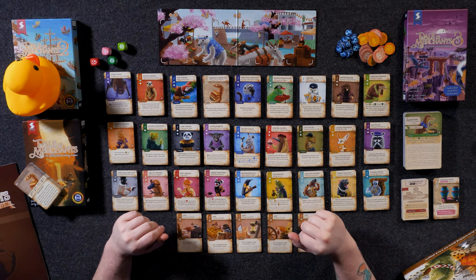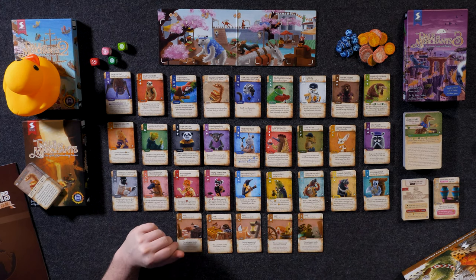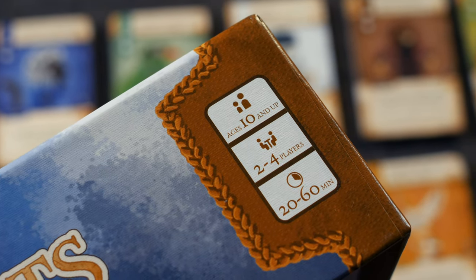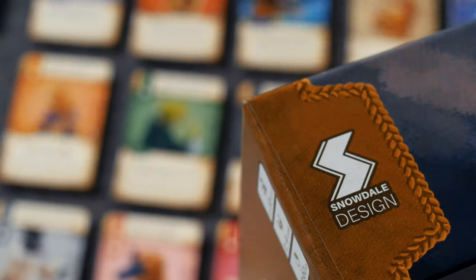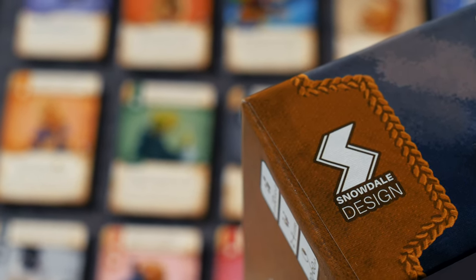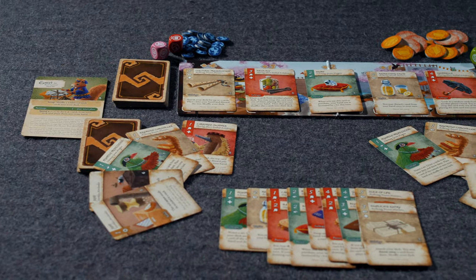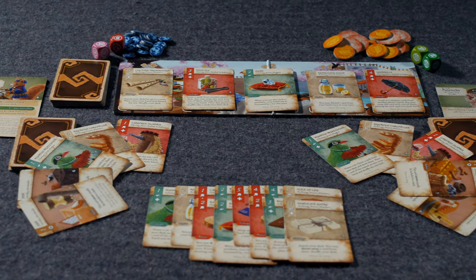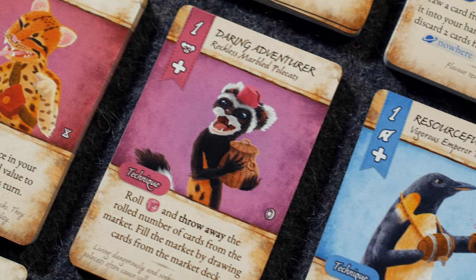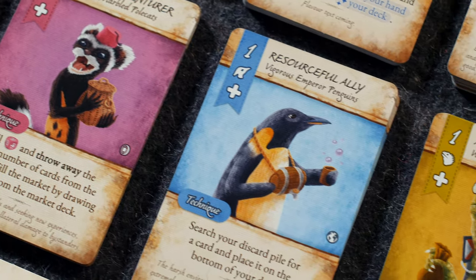If you're joining us for the very first time, I am Quackalope. This is our Right For You, Wrong For You series, where we break down a game into seven categories we consider when deciding if it should be added to our gaming library. Those seven categories are: the overview, the theme, the accessibility, the gameplay, the modes of play, the innovation, and finally the price point.